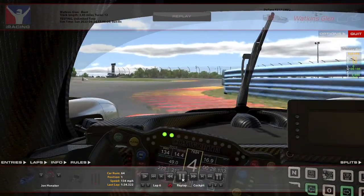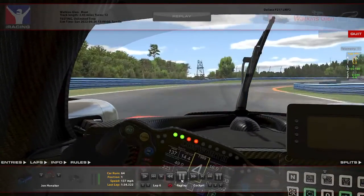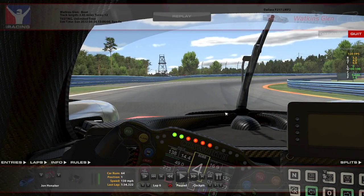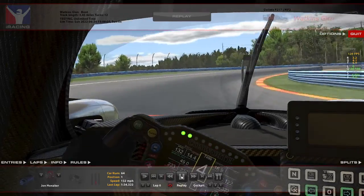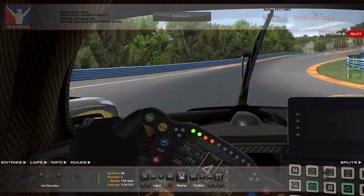Through the bus stop itself, you're not going to be passing. Into the carousel — outer loop, whatever you want to call it — most of your passes on GT cars as an LMP car here are going to be just around their outside. There's quite a bit of space, and usually you can make them move around the outside.